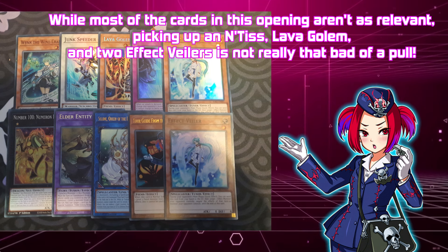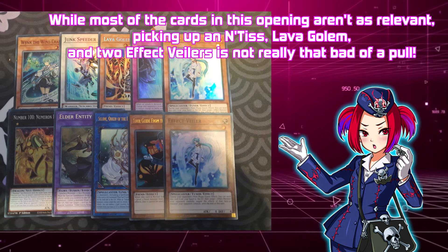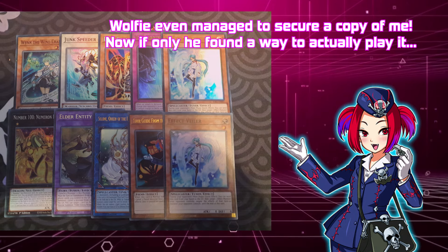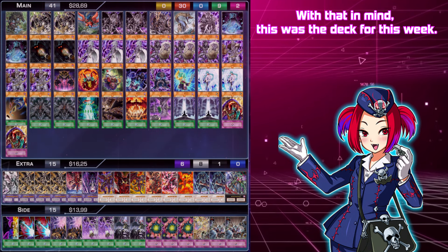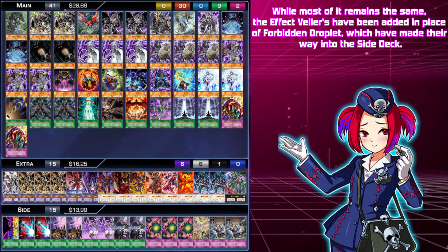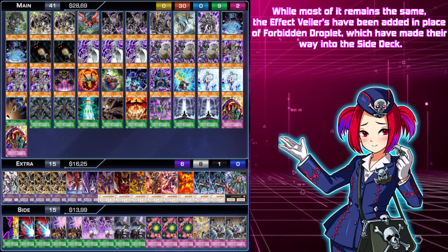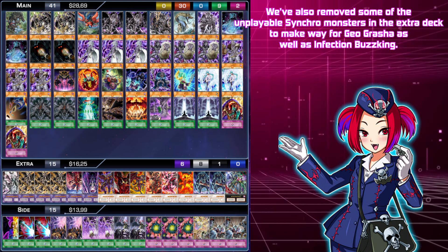Not only did we manage to pick up one of the missing pieces for our Earthbound core, which is Geogratia, but we got ourselves an additional Linewalker, even if we most likely won't play it. We also got a Rank 8 we can play in Number 1 — Infection Buzzking — and the cream of the crop itself: Bonfire. Bonfire is completely unplayable for our deck, but it's a nice cashback for Wolfie's poor wallet.